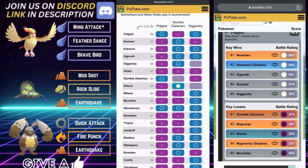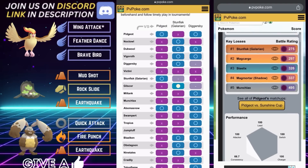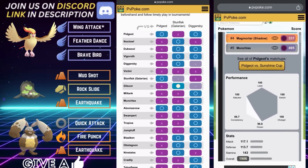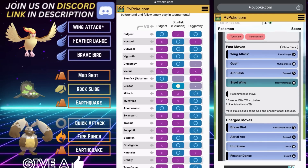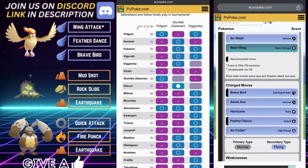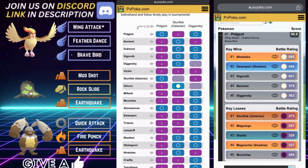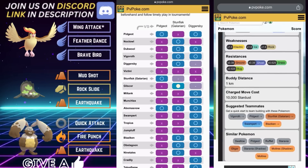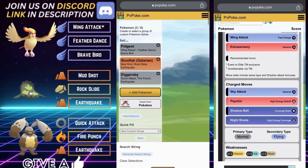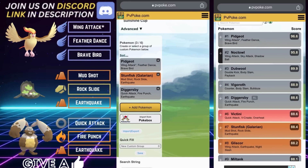If you know your counts, catching that Rock Slide while storing energy is ideal. You can also come in with Diggersby, but if you're making a solid team read you can bring in G-Fisk — though that is one you are not staying in on whatsoever. Both Pokémon in the back thoroughly handle Magcargo. That is Team Number One: Pidgeot on the lead, Stunfisk on the safe swap, and Diggersby in the back.